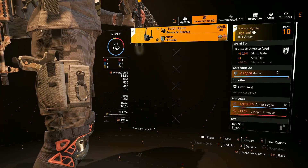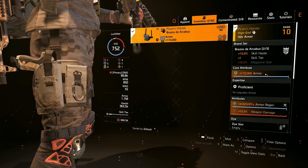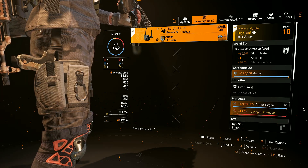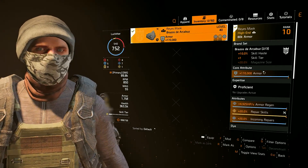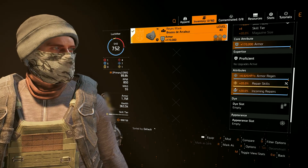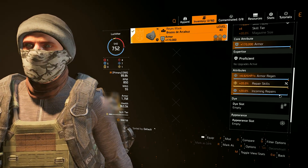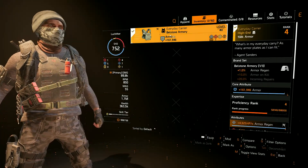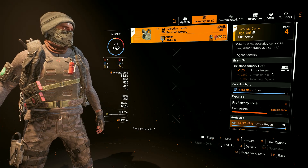For the holster we use the Picaro's Holster from the Brazos the Arquebus brand set to get the bonus one skill tier and 15 percent weapon damage, and I also put armor regen on it. The mask is the second piece of Brazos the Arquebus, which gives us bonus armor regen and 20 percent repair skills, and I put a 20 percent incoming repairs mod on it as well.